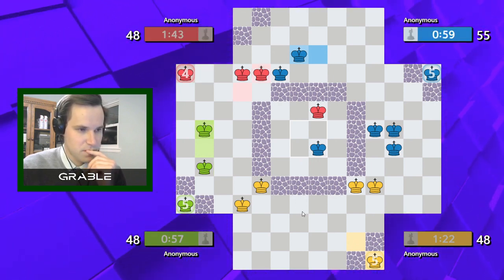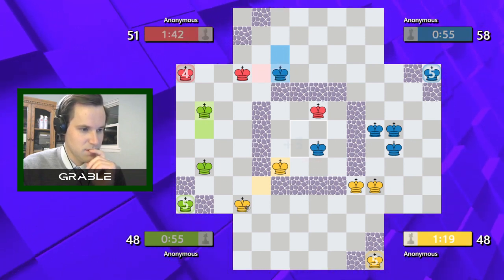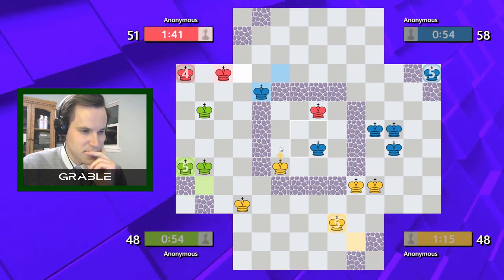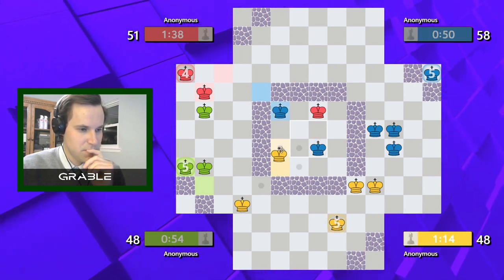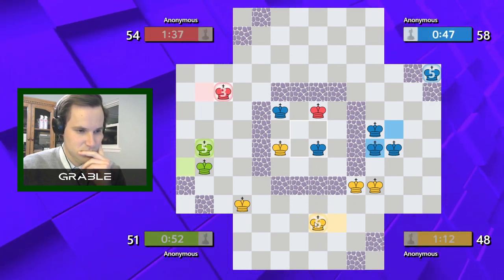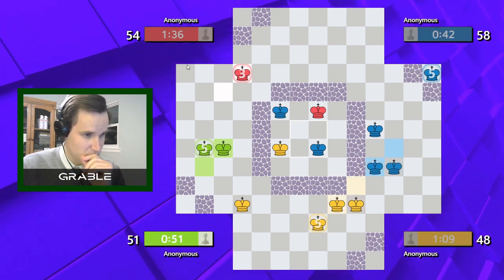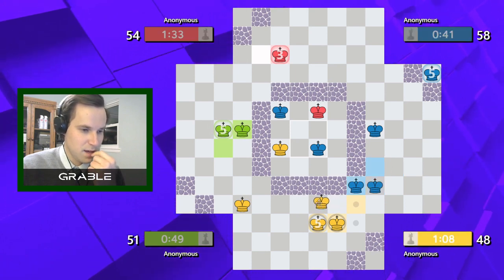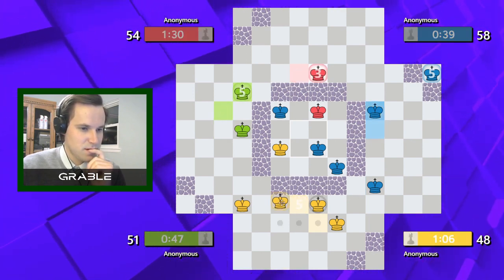I don't want to trade with green. Let's go to the center now. Is green going to checkmate red? I don't think red will let himself be checkmated. I want to prevent blue from attacking red here. Keeping up with red — he's up six points, but we have three more kings, so if a king is worth three points we're doing better than red here. This game is actually looking pretty good for us, and the clock is something to consider.